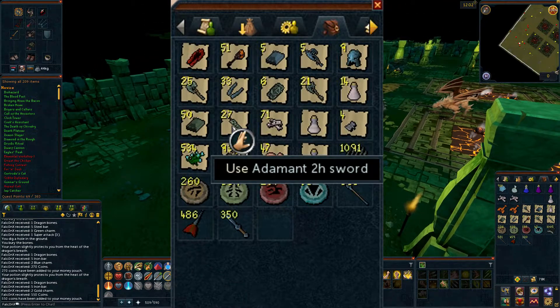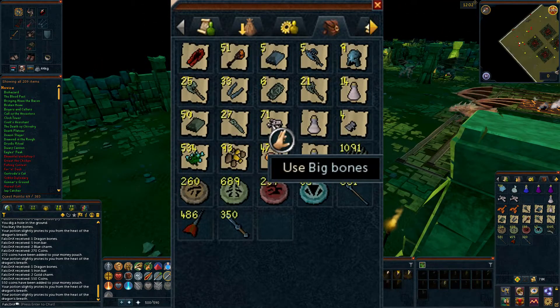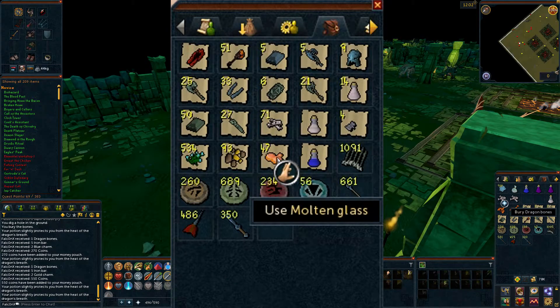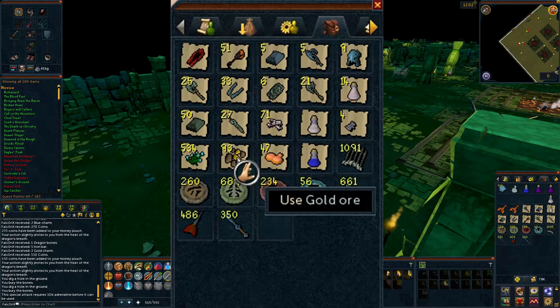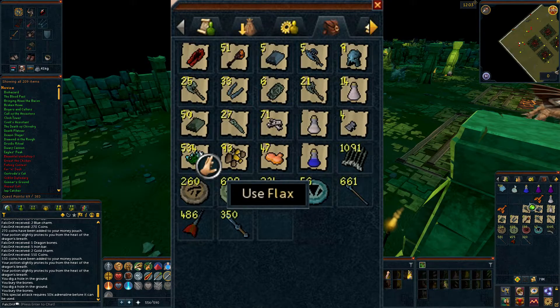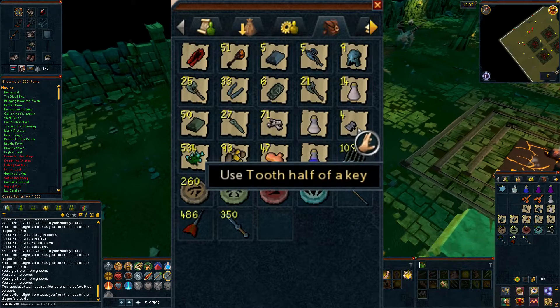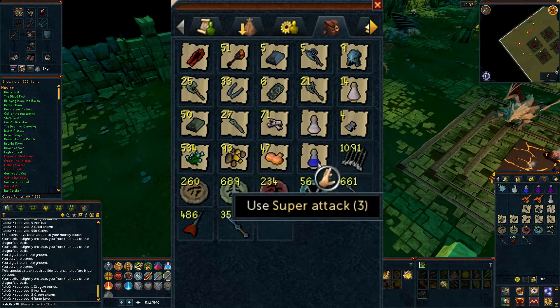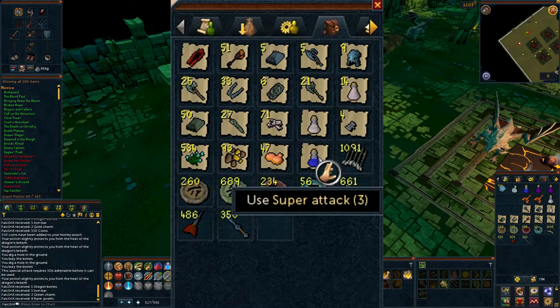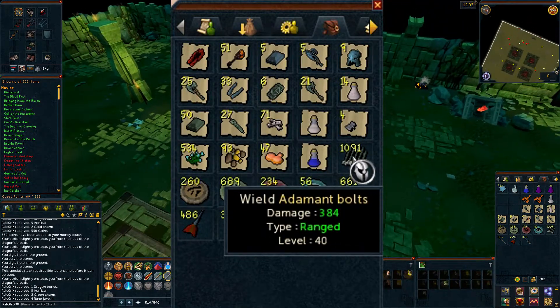I also got 27 adamant 2Hs. On the rare table it dropped 71 big bones, 47 molten glass, 93 gold ore, and 534 flax — for the rare table I don't feel that's actually very good. I missed out on some good drops, apart from four tooth half of keys, which was decent, and a super attack potion with three doses.